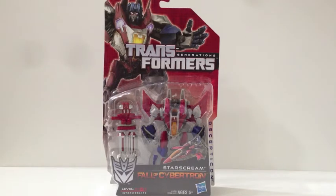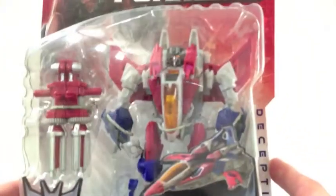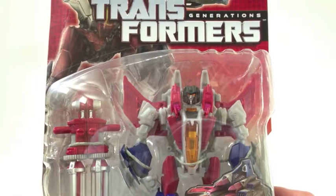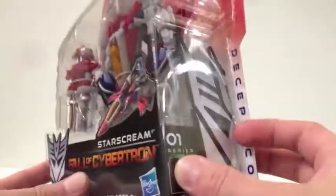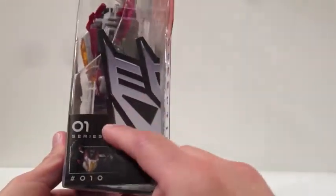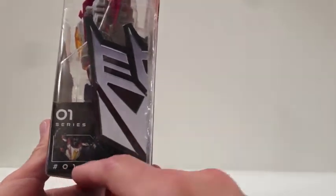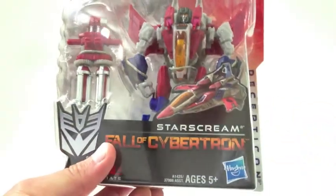Awesome packaging. I love the G1 style of packaging with the laser grid in the background. Right here you have Starscream himself in the package. You have Transformation Level 2, Ages 5+, Hasbro, with awesome Decepticon writing on the side. Series 1, number 010 — this is part of the second wave of the Fall of Cybertron Deluxe figures.